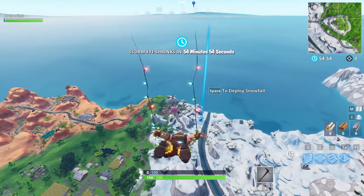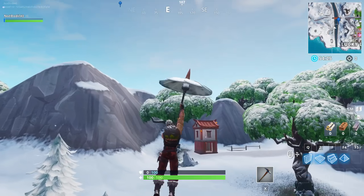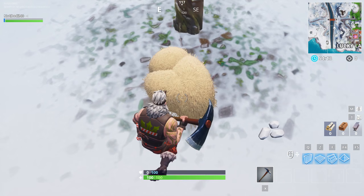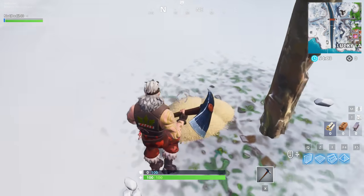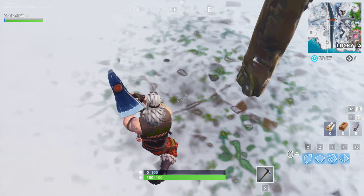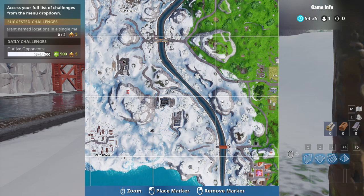The first goose egg location is near Lucky Landing — this is one of the easiest spots to start the challenge. The goose egg is hidden in a small haystack; these haystacks were added in the latest update. Start breaking it and it just goes away. I'm not sure if every single one has a goose egg inside, but most likely. This is one of the best places to start hunting for goose eggs.